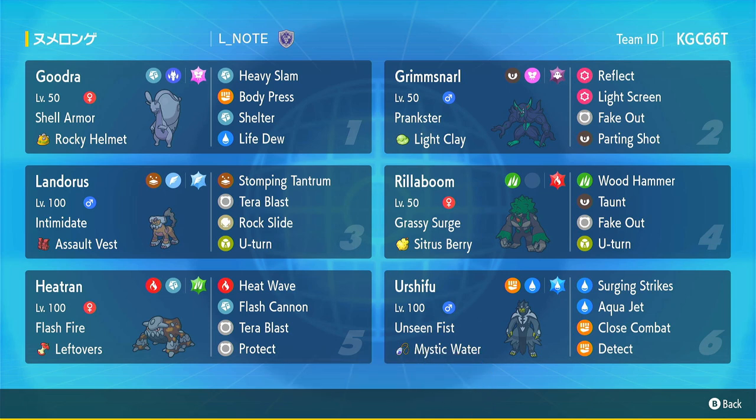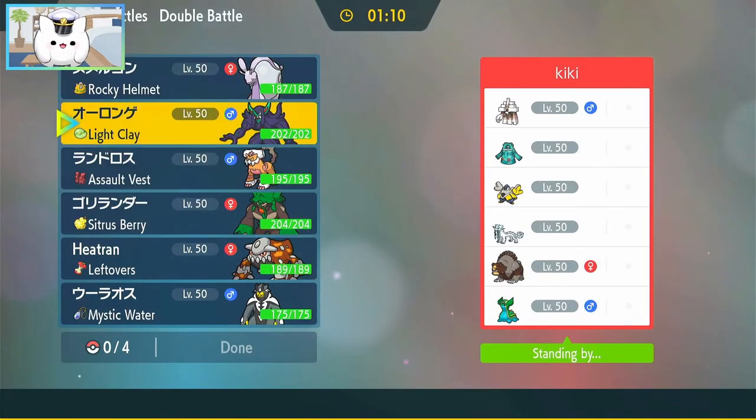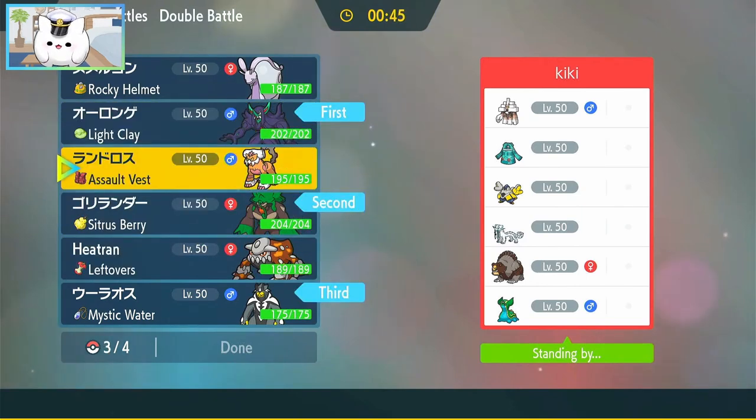Interesting. I was expecting some more Urshifu teams — that's what this whole team was meant to counter — but I guess... yeah, this is definitely a Trick Room team. Bronzong, Iron Hands, Fake Out, Trick Room... I can totally see that happening.